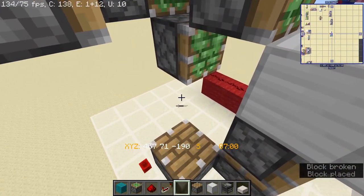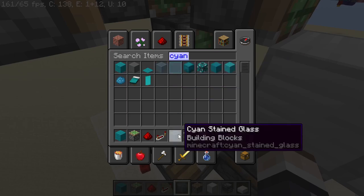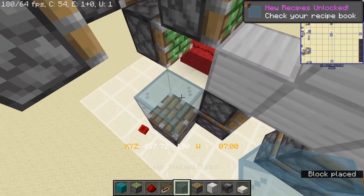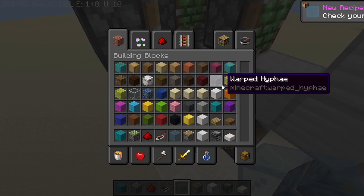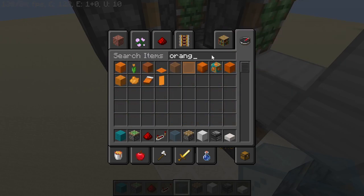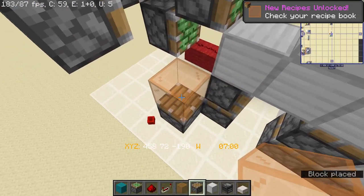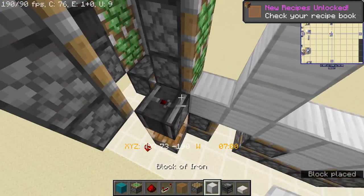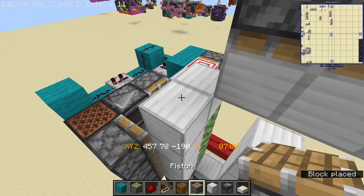Before you continue any further, place a regular piston over there. I would prefer to use glass - actually this needs to be blue - orange, go with orange. We're going to create our opening using orange blocks. Place another observer here and place slide blocks up again, one more up here.